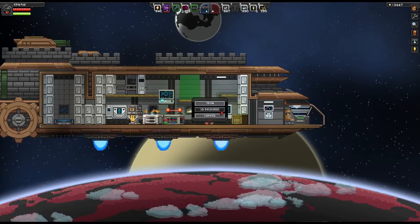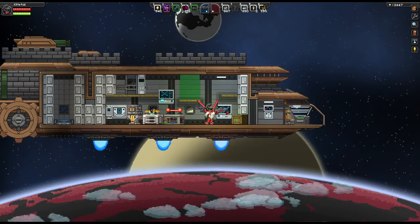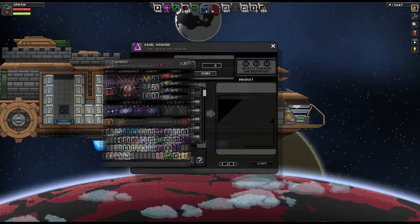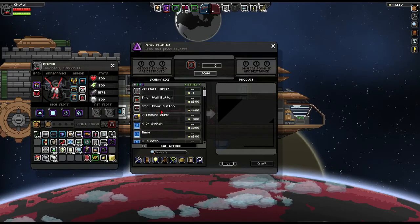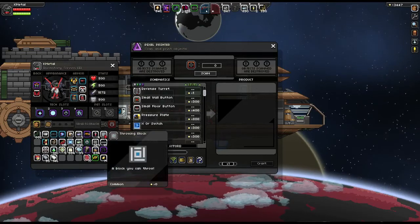The next is the 3D printer. The way that the 3D printer works is you go into here, you click it, or you hit E. Then you open your inventory using I. Now what you can do is click and drag various placeable objects. It has to be a placeable object, and unfortunately blocks do not count in that category.